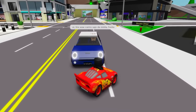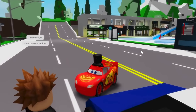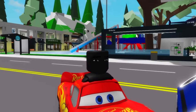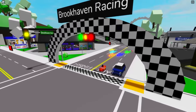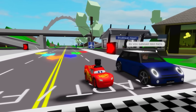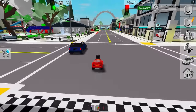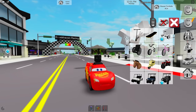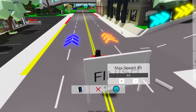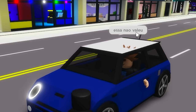Someone tells Lightning McQueen to move his dirty car. Lightning McQueen challenges them to a race from here to the finish sign. After a countdown, the opponent cheats and starts early. We have to cheat a little too — using a hoverboard to go faster. We won! The opponent says it didn't count.